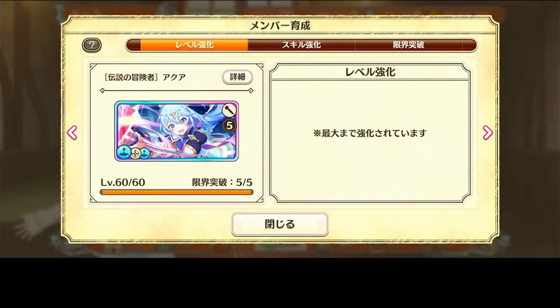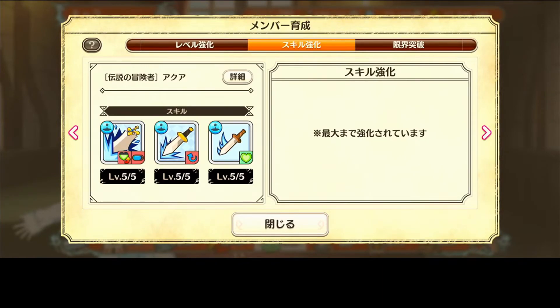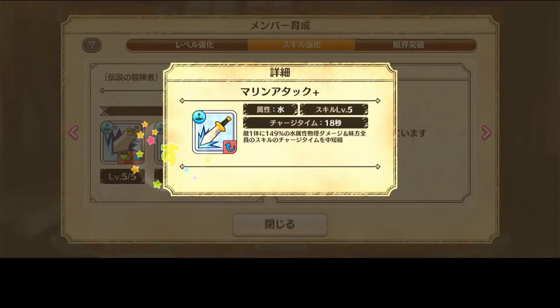First unit is God Aqua — also called Festival Aqua or Fest Aqua. Why is she so good? Just take a look at the skills. The first skill is a conditional damage skill: she deals 228% damage when she attacks, and most of the time her HP is above 70%, so it's pretty much a guaranteed higher damage skill — and it also gives God Shop, which is really, really good. That's literally the reason why Fest Wiz is so good right now. The second skill is also a damage skill that gives cooldown reduction, which is so valuable because it helps units like Darkness keep their buffs up and get them back up faster — the same reason why pairing Ice with Aqua is really good.